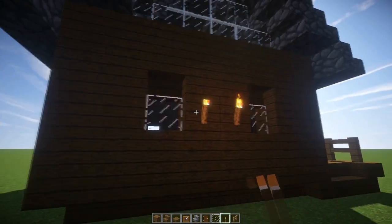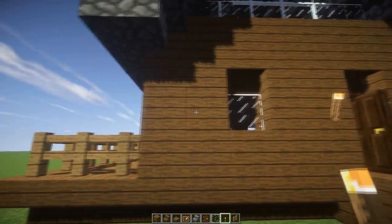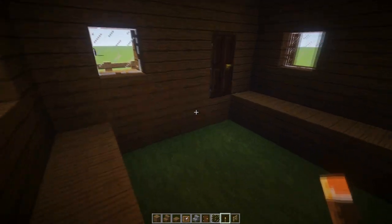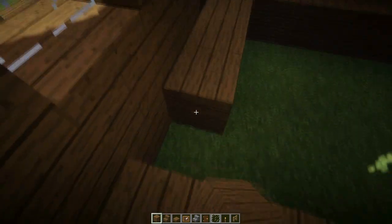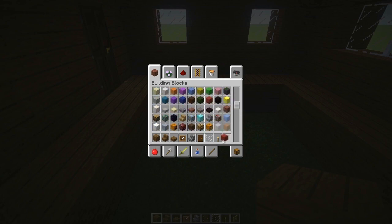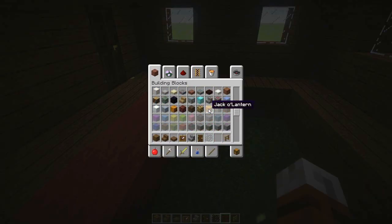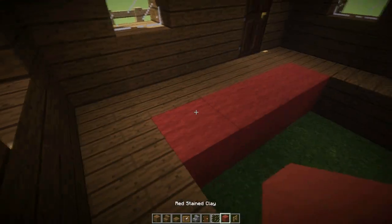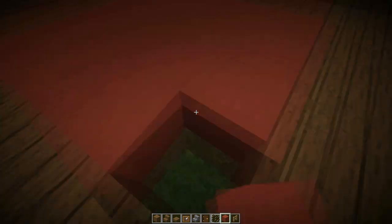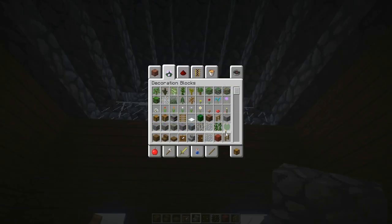Now we just gotta decorate the house. For the inside, I think I'm just going to use red stained clay — it gives off a nicer color than red wool and looks better. There we go. Now we are basically done with the cabin and all we have to do is decorate the insides.